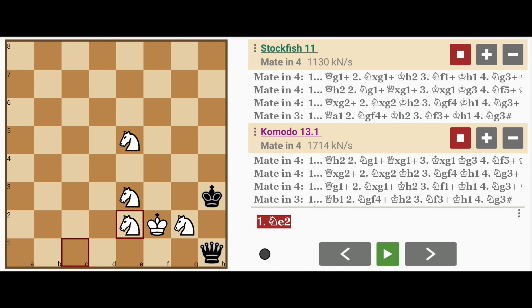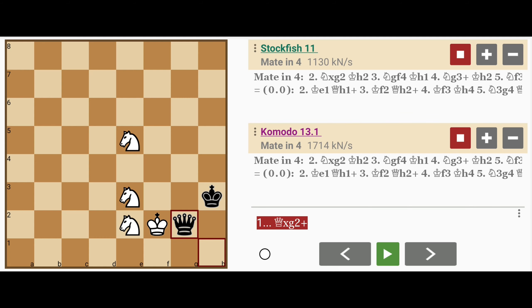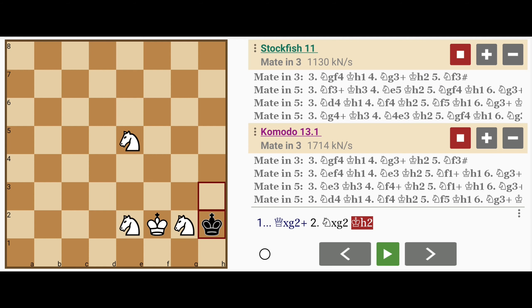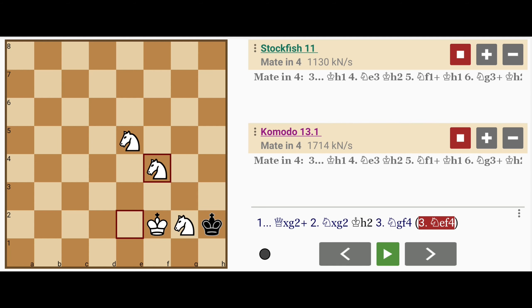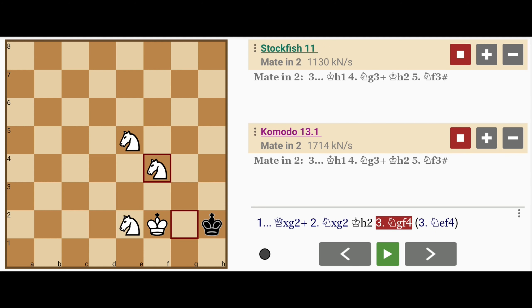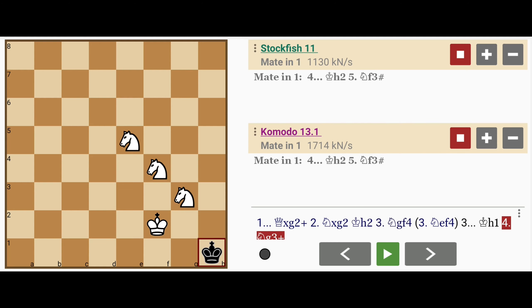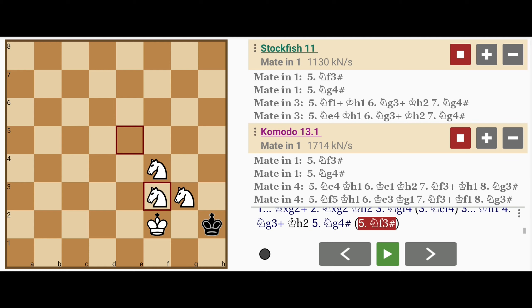So Black, realizing that he is lost, sacrifices the Queen. Queen captures g2, check. Now White obviously has to capture or the game is probably drawn. So Knight captures g2. The King has no other squares to move to except h2. And then here, the Knight on the g-file needs to move to f4. If the other Knight is moved, the mate is delayed somewhat. So Knight on the g-file to f4, King to h1, and then Knight to g3. We have this interesting diagonal of Knights. King moves back to h2, and then White checkmates with either Knight to g4 or Knight to f3 — that e-file Knight delivering the final blow.